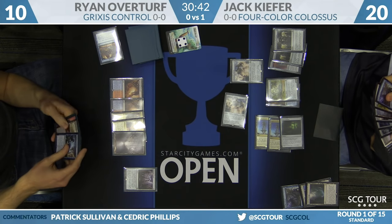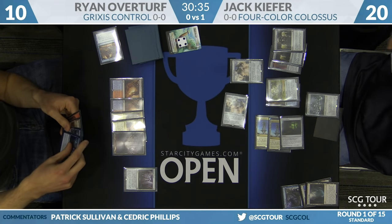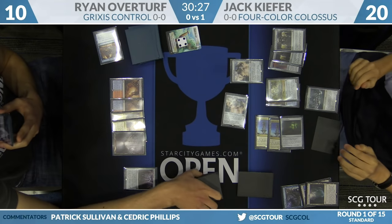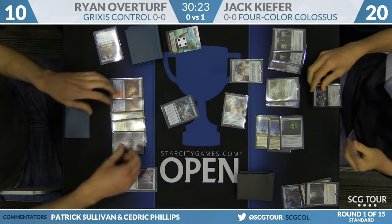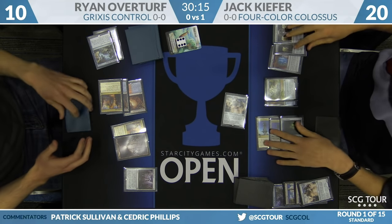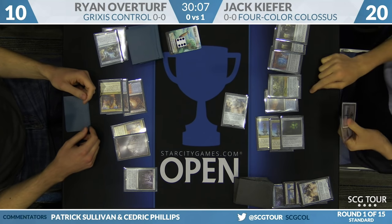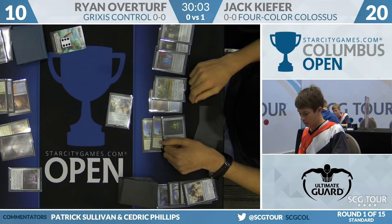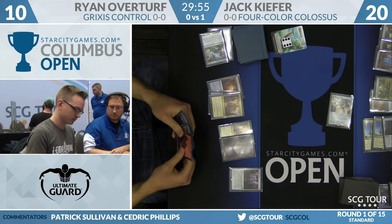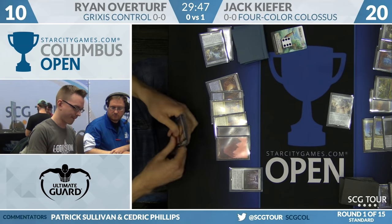Elder Deep Fiend joins the battlefield as well. Ryan plays Scatter to the Winds on the second Metalwork Colossus that was cast, but Kiefer might be able to get that back and recast it. He passes the turn — he can't sacrifice an artifact to return the Colossus just yet, but who cares? He's so far ahead. Overturf's hand is a couple of lands and a Glimmer of Genius.